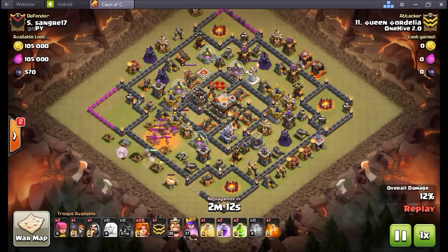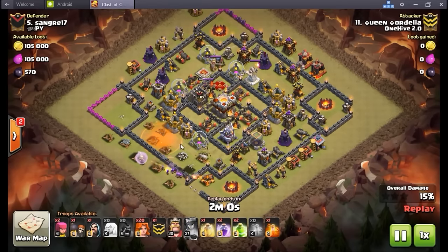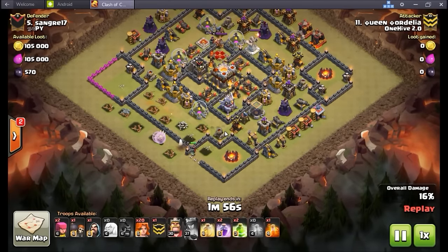QC is going to go ahead and rip through this stuff, luring up the CC — here come all those archers, just like I was talking about. Poison goes down, rips them all apart in seconds, down they go. The queen is going to continue her way along here, this wall has now been opened up so she can just continue, take out that cannon, step up, and as soon as that goes down we're going to drop a jump spell to let everything in and through.